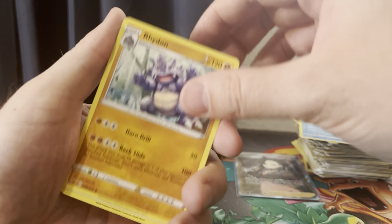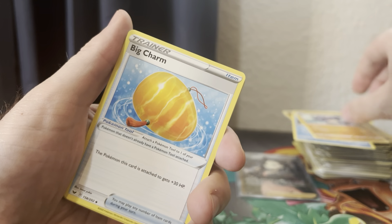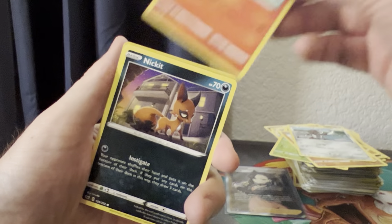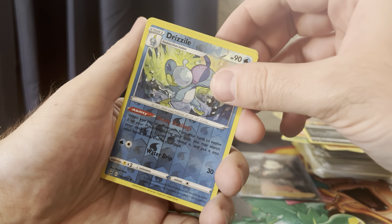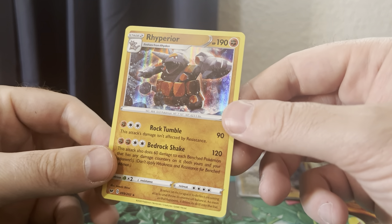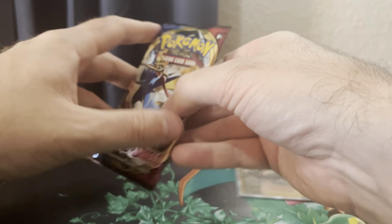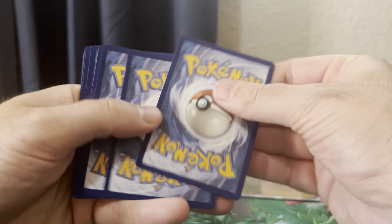I haven't seen a Rhydon in a while. Big Charm. Mudbray. Scorbunny. Drizzle. Rhyperior — wait, he comes from Rhydon? I've known a lot about Pokemon for a while, and I had no idea that Rhydon ever got an evolution. Is that sad? Did you know that Rhydon had an evolution? If you did, leave a comment below.